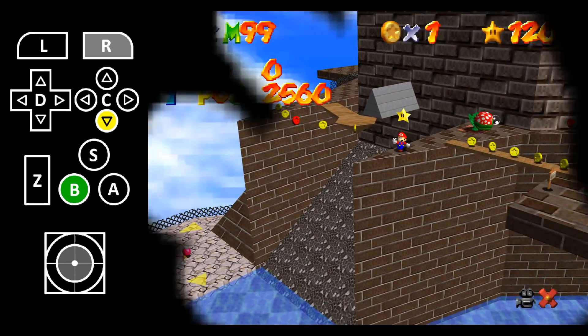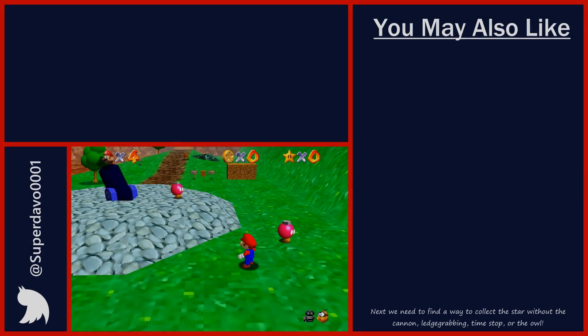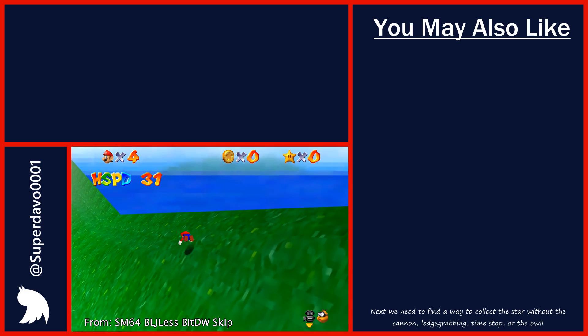Here we go! And there you go — that's how you can collect the star 'Blast Away the Wall' without the cannon, ledge grabs, or Time Stop.